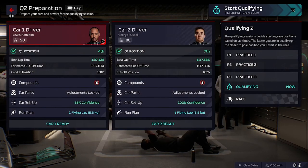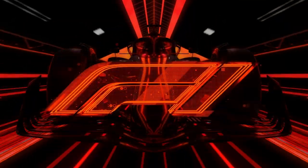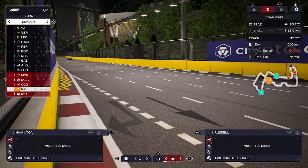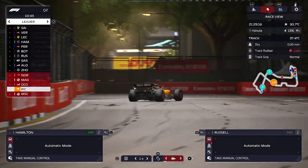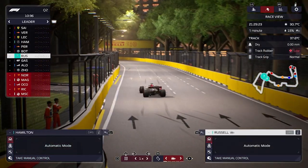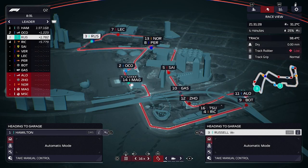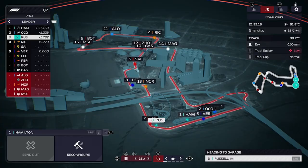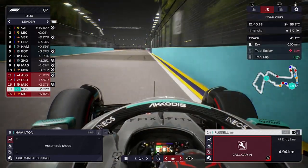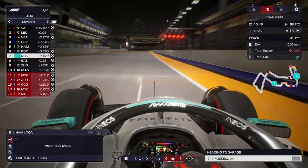Daniel Ricciardo locks up and crashes into the wall in Q2 — he continues but with no front wing, so he'll have to come in and change it. Lewis Hamilton has clean air while George Russell was fighting a bit with Max Verstappen. Our first flying laps are always on used tires — George Russell behind Esteban Ocon, Lewis Hamilton topping the timesheets. On the final flying run of Q2, George Russell is in P14 and in trouble; he needs a good lap. He crosses the line and comes up to P7.